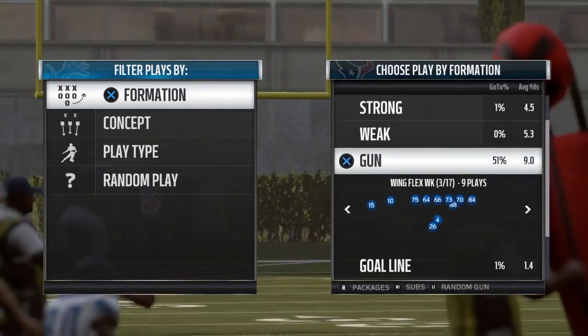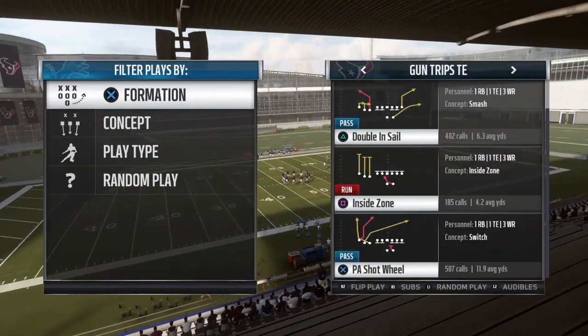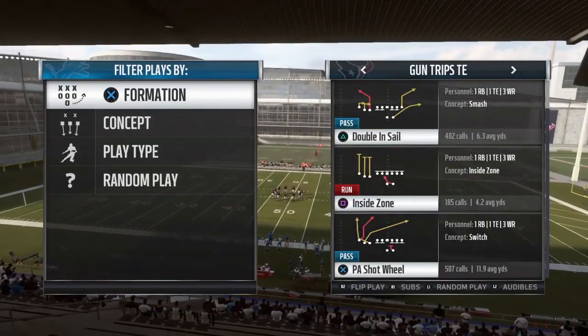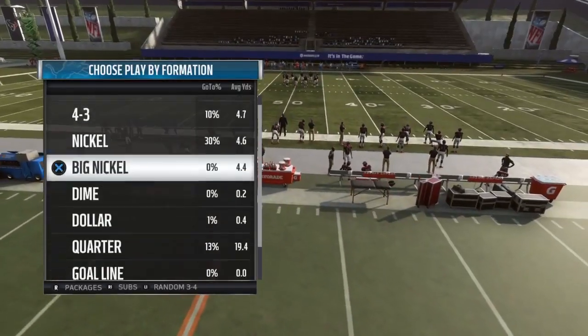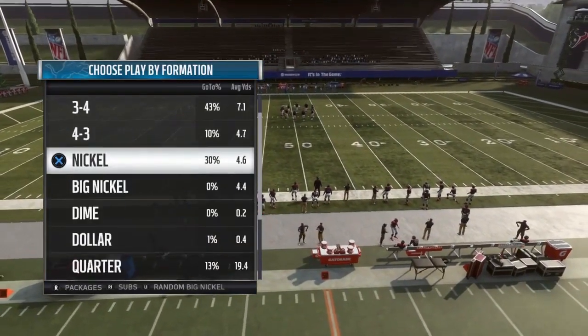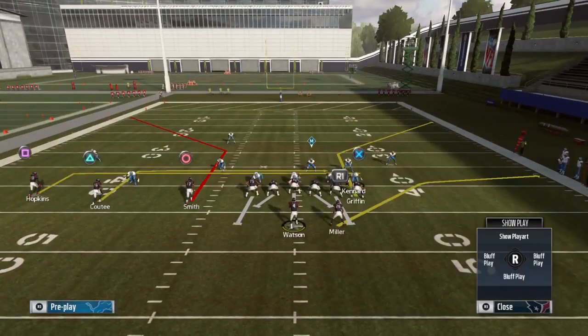The Gun Trips Tight End formation is found in other playbooks — it's not limited to just the Patriots. The Double In Sail play can also be found in the Browns and the Chargers. I'll probably pull some other stuff out of the Patriots playbook that isn't in other playbooks with Trips Tight End. Starting against a basic Cover 4, make sure your running back and tight end are on the short side of the field, because the flat route works better against cloud flats and curl flats from that side.